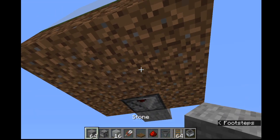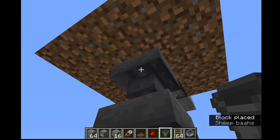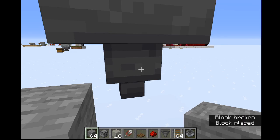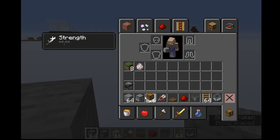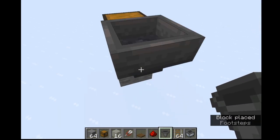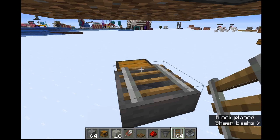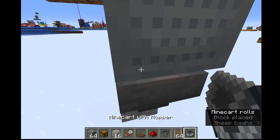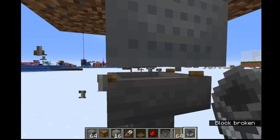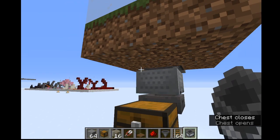You have two options for storage. If you're only building one module, I recommend you just place a chest with a hopper going into it, and then put a hopper minecart on top — you can break the rail. That's for one module, because it just pulls the wool through.